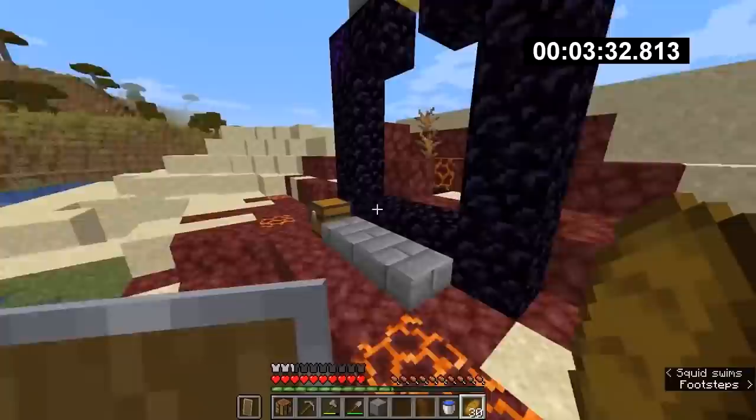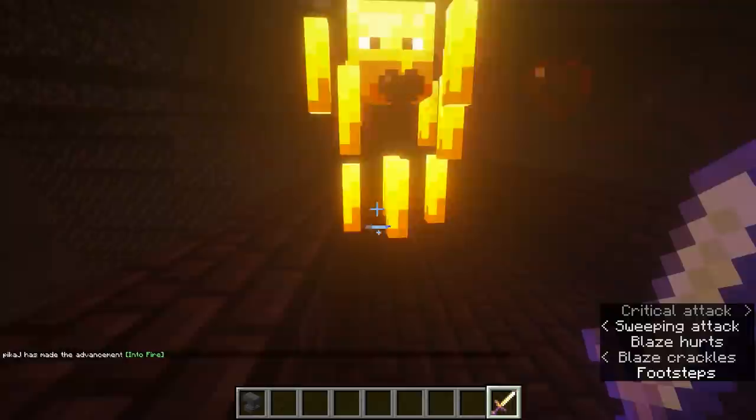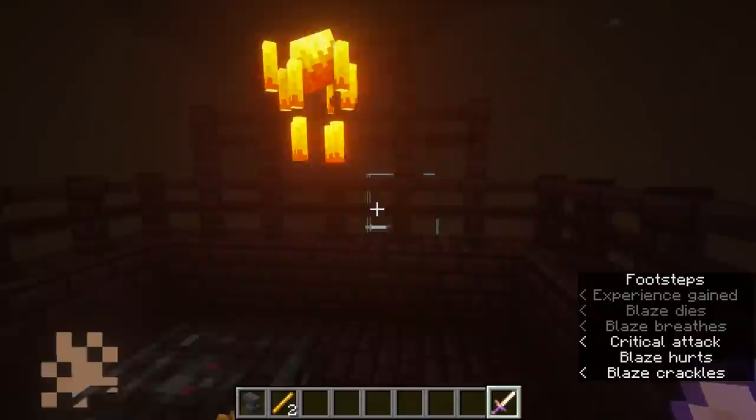He stumbled upon a ruined portal that was one obsidian block from completion. In the chest were two obsidian blocks, flint and steel, a golden apple, and a gold sword. This was not just any ordinary gold sword though — it had the looting enchantment on it. When swords have looting, it can save a lot of time killing blazes because it makes blazes drop more rods on average. The ruined portal had a gold block, and after Odiz got the iron to mine it, he entered the nether at 5 minutes.